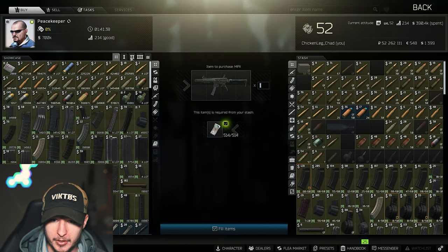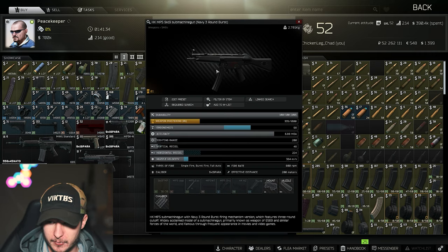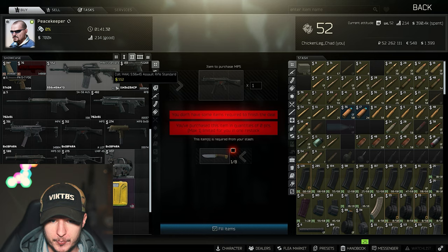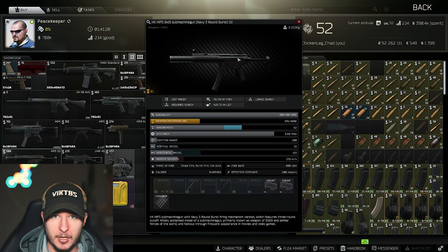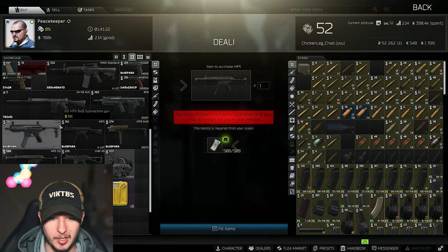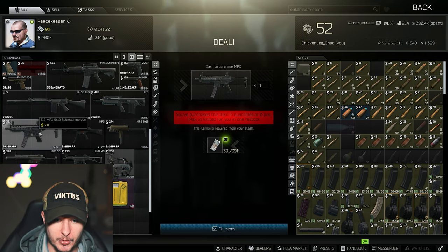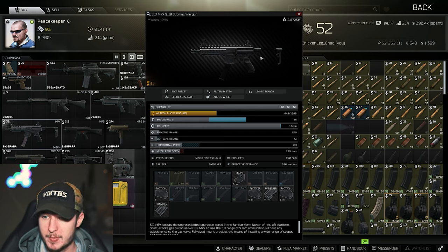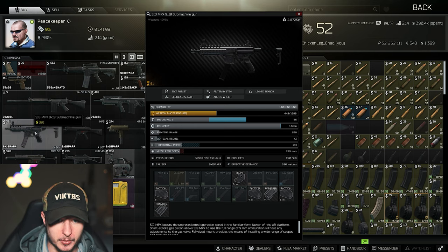First, check Peacekeeper. I would recommend going for the MP5 — the stock MP5 is great. You can get it from Peacekeeper level 2 after finishing the Scrap Metal quest. But you can also grab the normal MPX, which is pretty decent — just mount a foregrip, maybe change the stock, and you're good to go. Look at those stats — especially for 390 bucks, it is very very good.